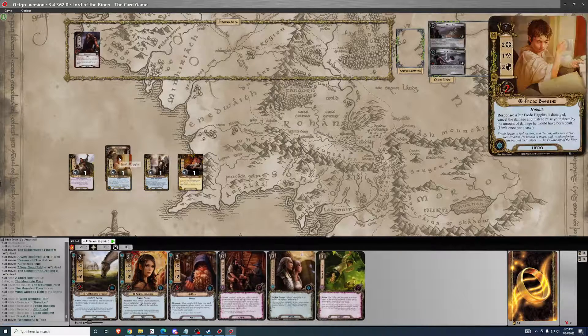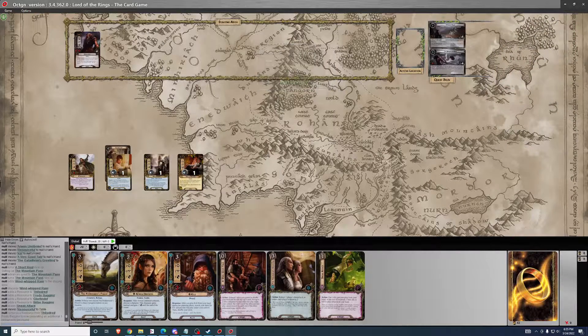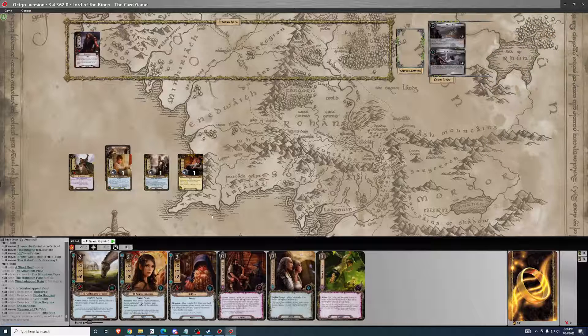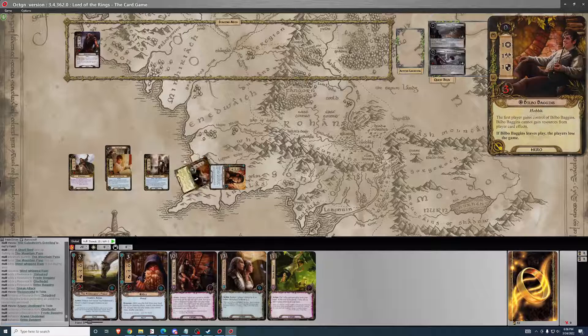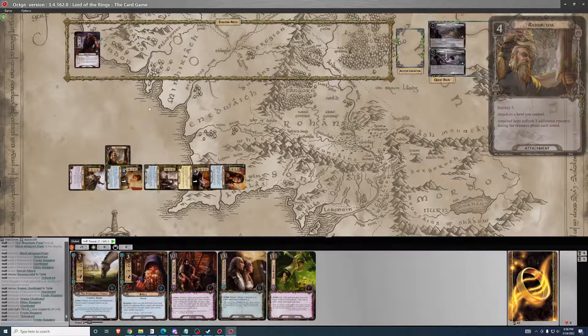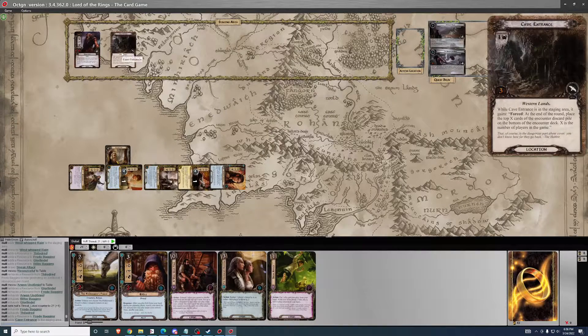Turn one — I want to play Resourceful. That's strong turn one. I'll automate that resource gain for the future. The only thing I'm really lacking here is Gandalf. But I'll play Arwen for the questing help and shoot the shield over to Frodo. I'm going to send everybody. Give a resource to Frodo with Théodred. What do we get from the encounter deck?